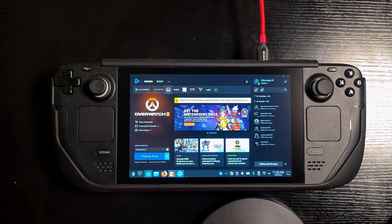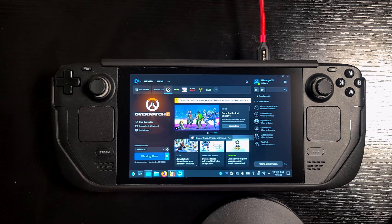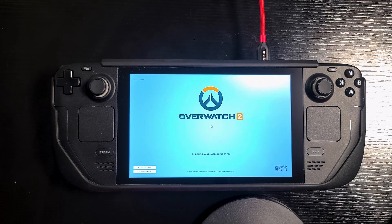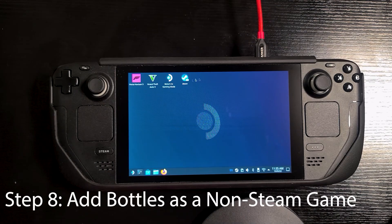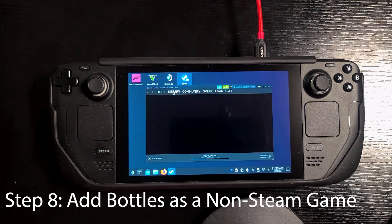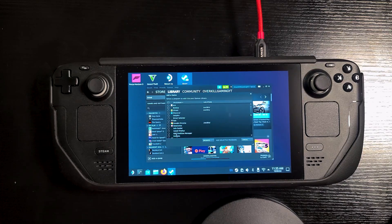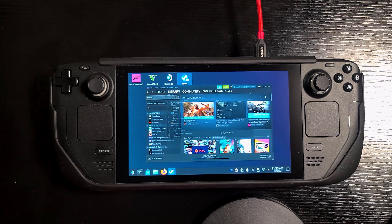The game is done downloading. We'll click Play and test it, make sure it launches. Then we're going to add Bottles to Steam as a non-Steam game and head over to gaming mode. It's launching — success! There's a queue with 600 players ahead of you. We'll add it to Steam as a non-Steam game. Before closing out, scroll down to make sure you can see it in the list — and there it is right there.